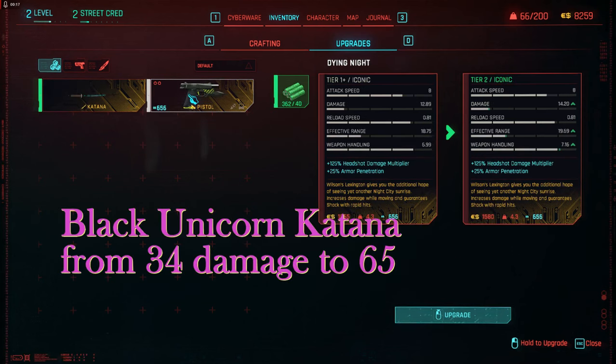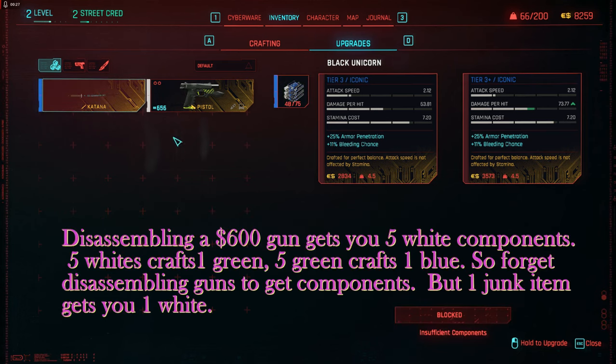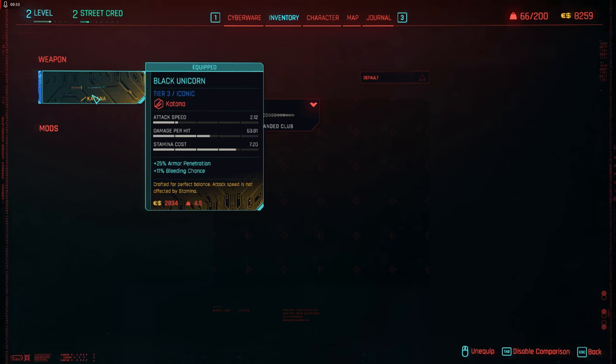At the top go to Inventory, then Crafting, and you can see that you can upgrade — but you can only upgrade iconic weapons. You can't upgrade guns you pick up off the street or got at the gun store. If you join GOG online you get a gift of the Black Unicorn Katana. I upgraded the Black Unicorn from 34 damage to 64 damage, but it's going to take a ton of components.